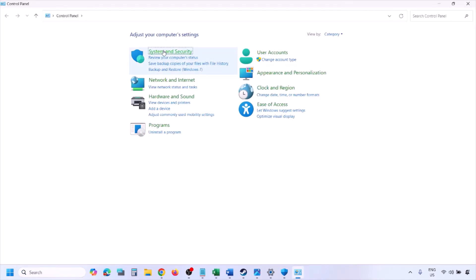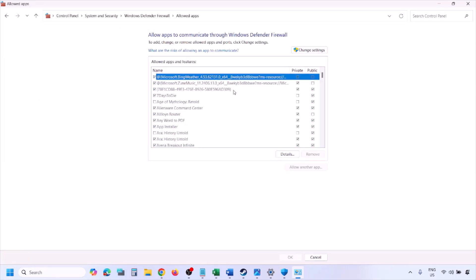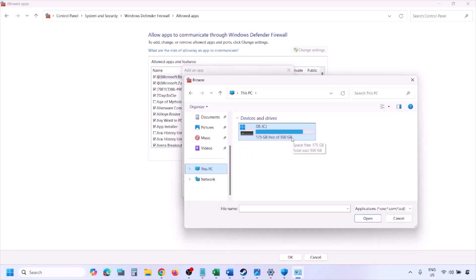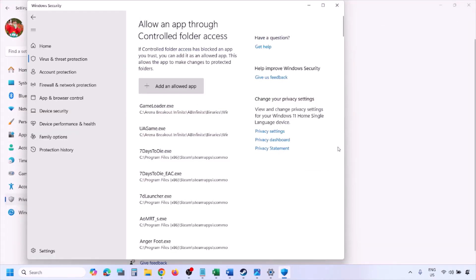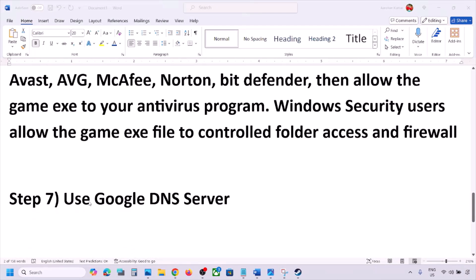You can do the same in Windows Firewall. Type Control Panel in the Windows search box, go to System & Security, then Windows Defender Firewall. Click Allow an App or Feature Through Windows Defender Firewall, click Change Settings, then Allow Another App. Click Browse, go to the game installation folder, select the game EXE file, click Open, then Add. Once added, click OK, then launch the game and check.